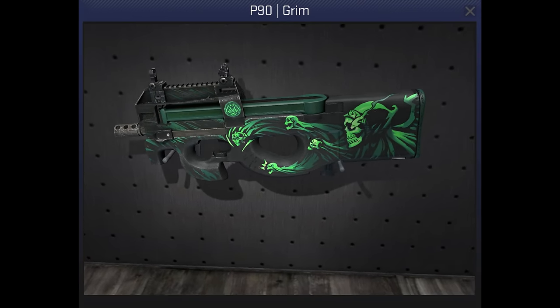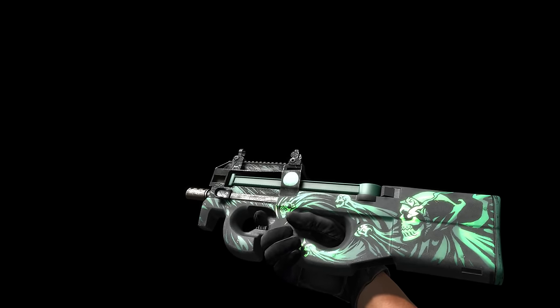The P90 Grim is Goober's first featured skin. He originally named it with 2 Ms, though one got lost somewhere along the line. He hopes that the design will strike fear into the hearts of your enemies — as if the P90 wasn't terrifying enough already.